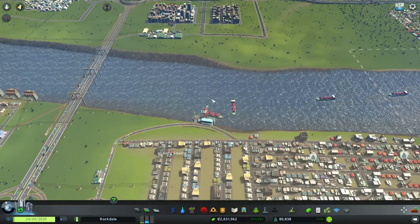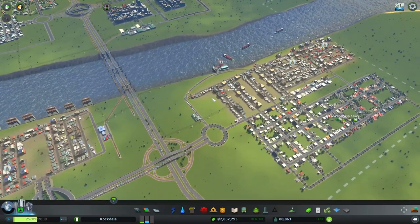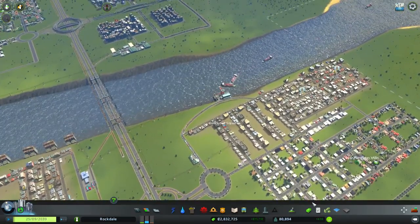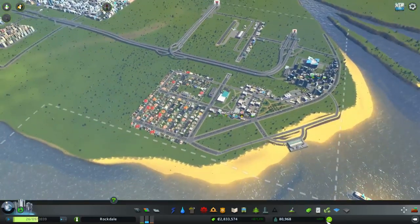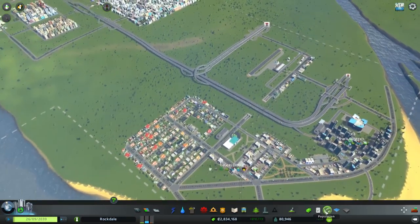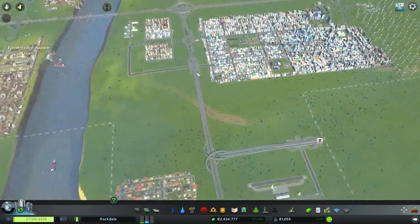Hello YouTube, Komodo Gaming here, bringing you guys another episode of City Skylines. Today we have some major things to accomplish. I've been watching the city for a while now and we are back to growing. Last episode we took a bit of a hit while we were doing this little tourism district, but the population is on the rise. We need to get to 90,000 before we get our next unlock, which is going to be this piece of land here, because I really desperately need to get these highways to go around and connect into each other.